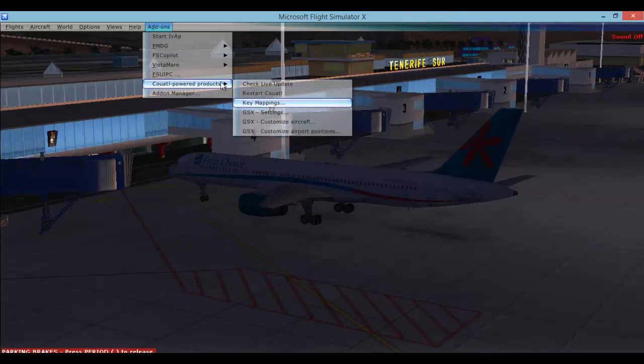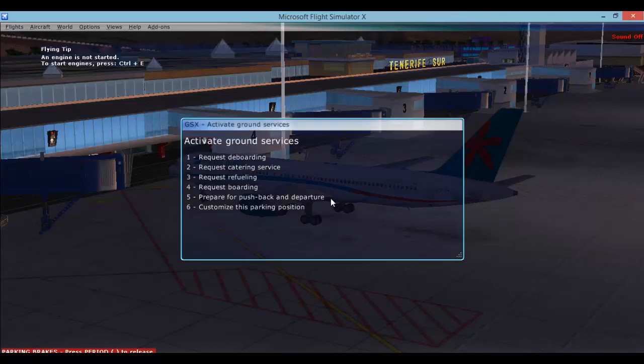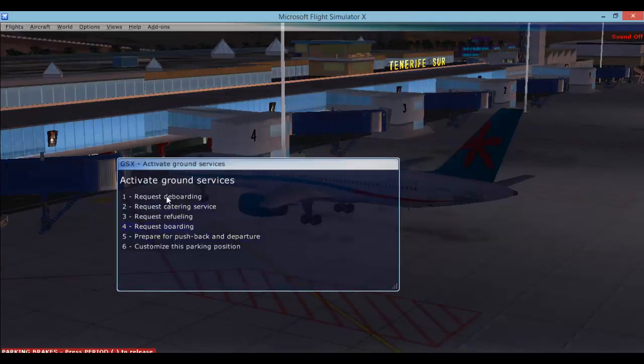Once all that is done and everything is set to the way you want it - I am at Tenerife - simply press Control and F12. It gives you all these options that you can use. Today we are going to start off with a catering service.